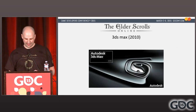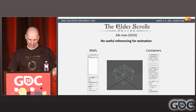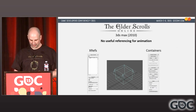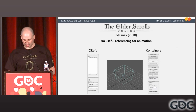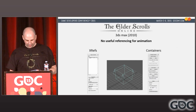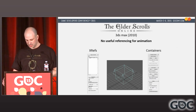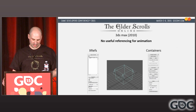We were tied to 3ds Max 2010 for the entirety of production. 3ds Max has no useful referencing for animation. There are two referencing systems in Max, but neither one is suitable for character animation. XRefs either replace your animation controllers with an XRef controller, or merge in copies of source controllers with no updates and no hierarchy changes possible. Containers still seem like a work in progress and were pretty awkward to use with animated characters. So we needed a system that embedded rigs in each Max scene and could be updated via batch.